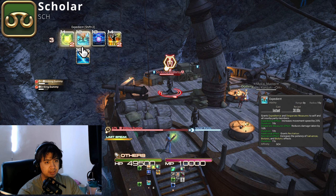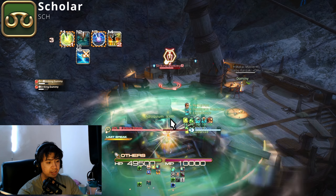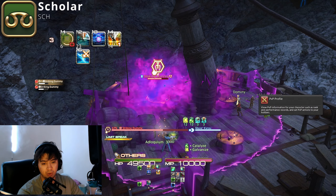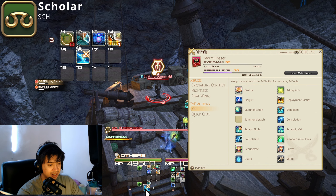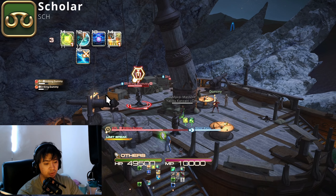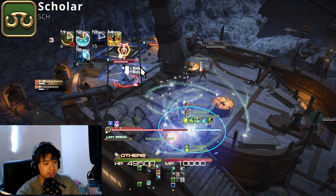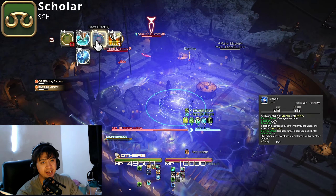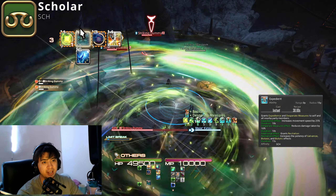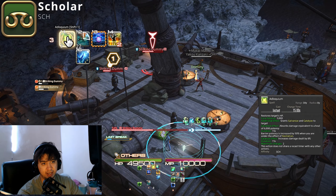Your combo doesn't have to include Expedient every single time — it could be Adlo then Summon Seraph then Biolysis spread, or Adlo then Expedient then Biolysis spread. The key thing is not to drop Adlo. Once Adlo expires, refresh it so you get the stronger shield boost and the 8% damage buff back.